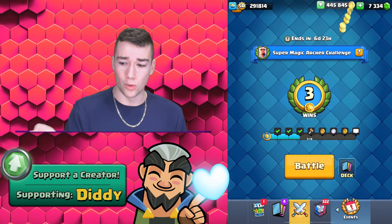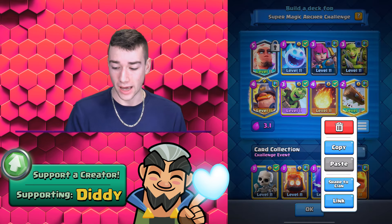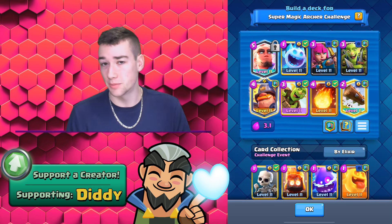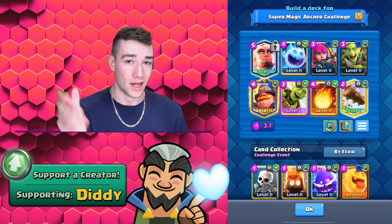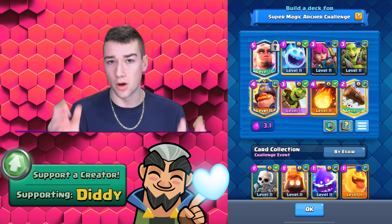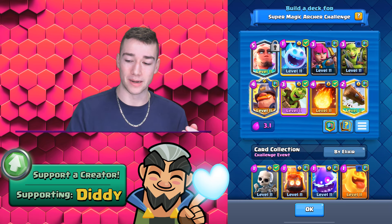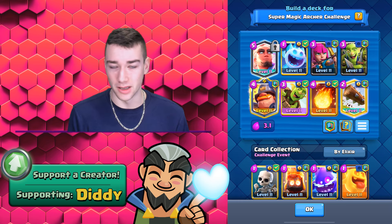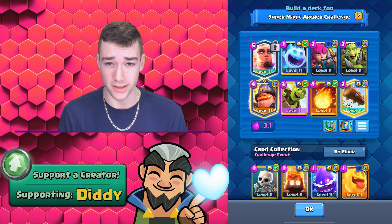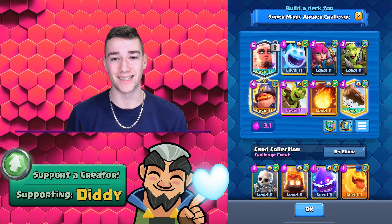You saw three good wins there — we dominated, and the deck was right here. We can go ahead and share this deck — it's going to be linked down below in the description. Very effective, lots of fun. You have the Fireball-Log combo keeping this deck cheap, and also going to be a great answer to that Super Magic Archer, and then of course the quick cycle between the Mighty Miner, Goblin Barrel, and all these cards. Just going to be a lot of fun — very effective. Hopefully you guys enjoyed, best of luck in the challenge everybody. Thank you so much for watching. Master Diddy-san out.